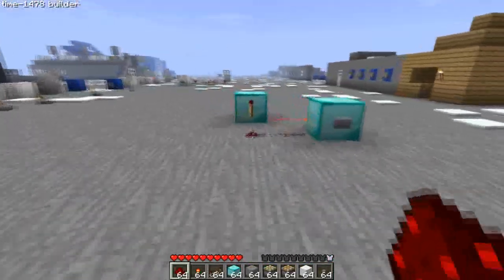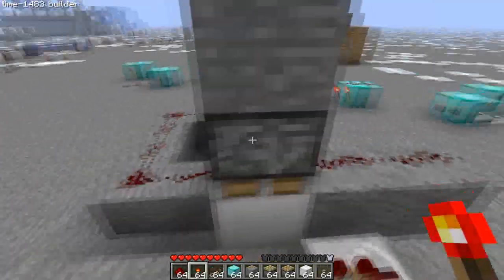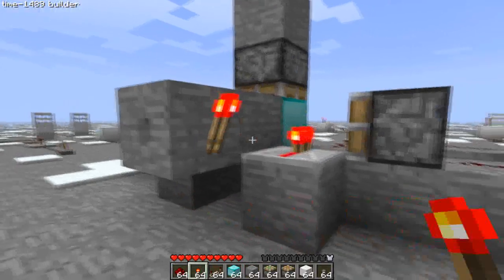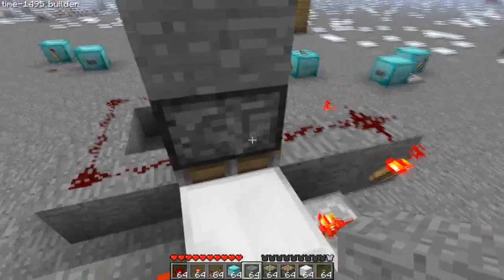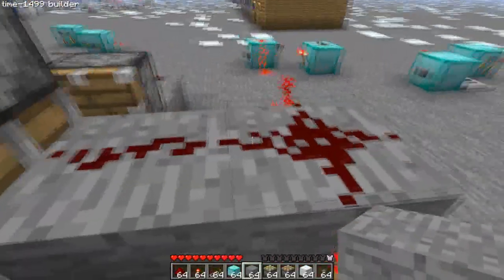So here we have the two outputs. Let's say that one there corresponds to one side and that one there to the other side. You might say they're both off, they're not giving out anything. Well, we can change that — place a torch, place another torch. Now they're flipped, so we actually have some power going out over here. And to change them, all you need to do is change this input right here.